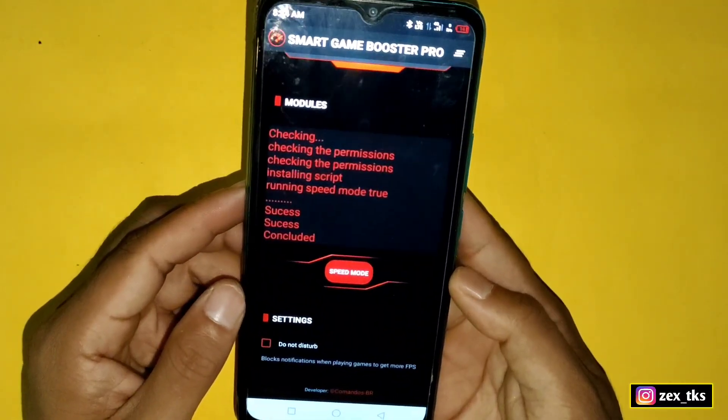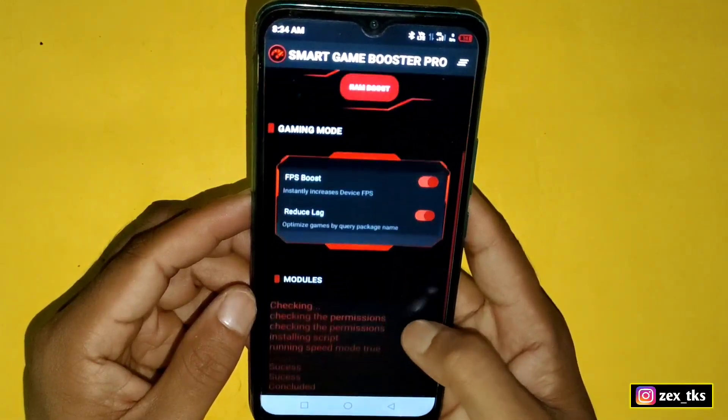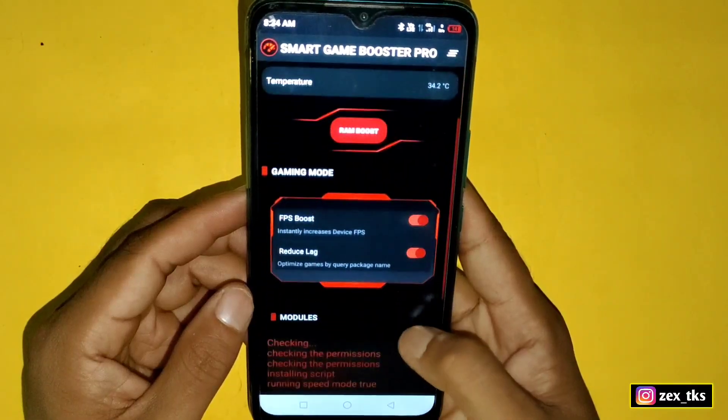The last option is Do Not Disturb — it depends on you whether you want to enable or disable it, as it doesn't affect the game. Our work has been completed and all the scripts have been added successfully. You don't need to run this app in the background.